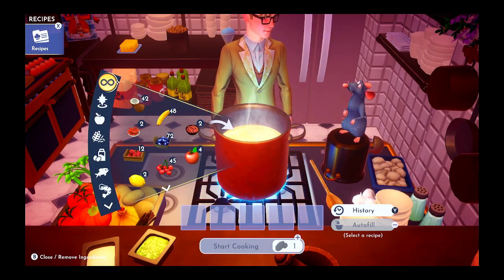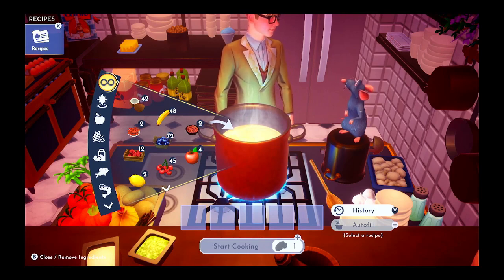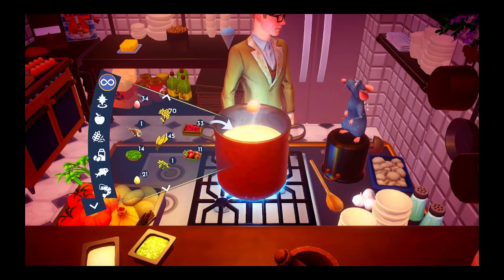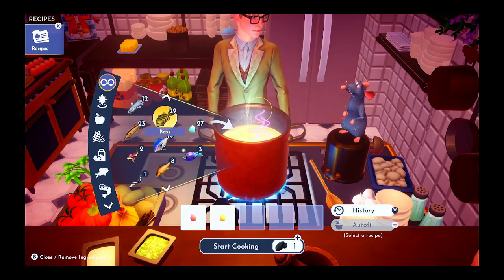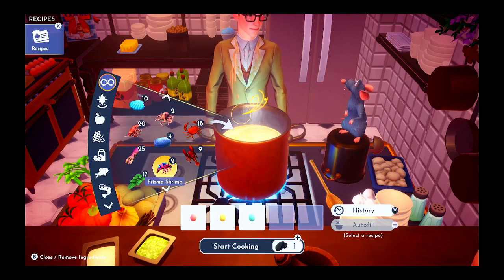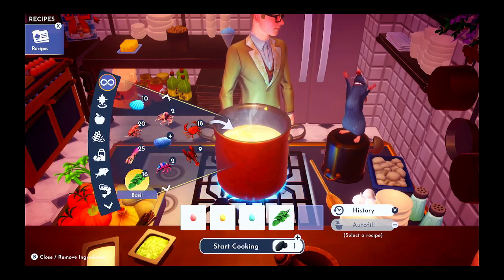For the spring mimosa egg, we need one spring vegetable, one wild spring egg, one excellent fruit, and one basil. We have an excellent fruit, a spring vegetable, our wild spring egg. And there's basil — there's some basil right there. Awesome.